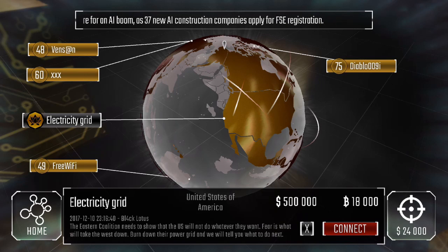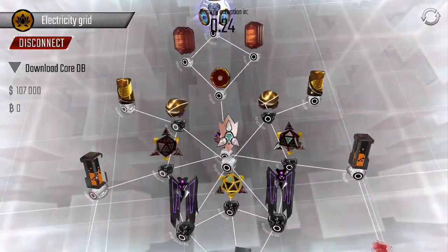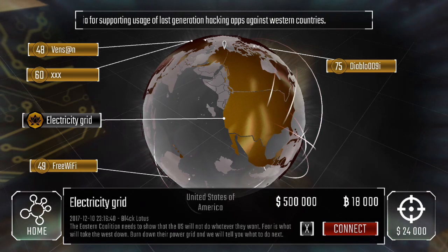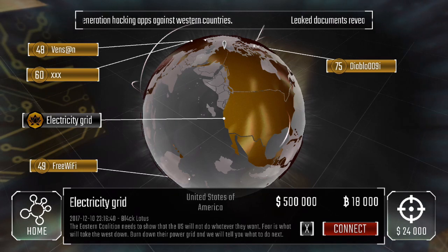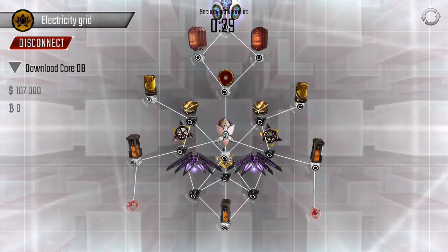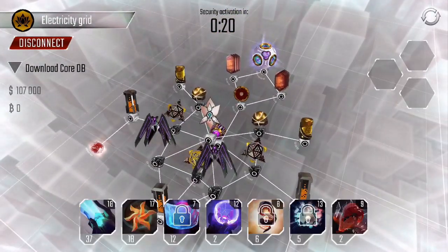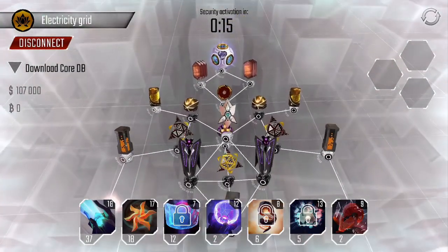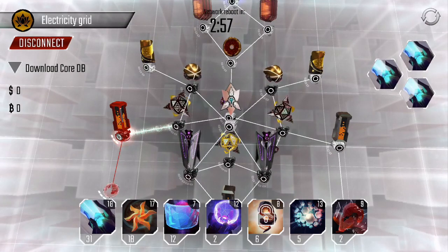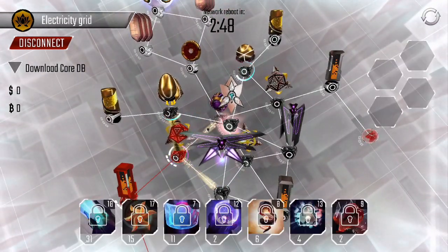For now we're going to focus on the electricity grid from Black Lotus. I don't think we've attempted this one before, but it looks super easy for our program levels now. The mission lore: the eastern coalition wants to show the U.S. won't do whatever they want — fear is what will take the west down, burn down the power grid. As expected, it has pretty much no security defenses, and that antivirus isn't super strong.